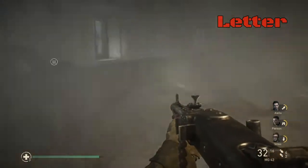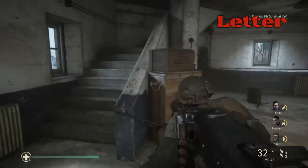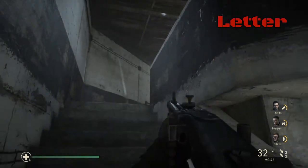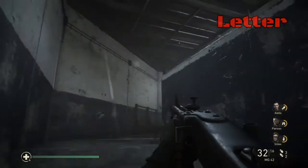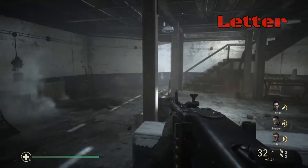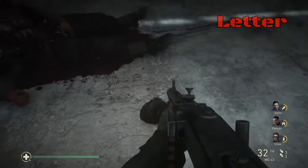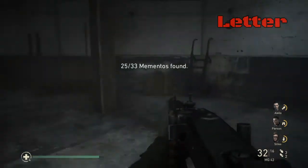First up is going to be the letter, which can be found in the very first tower. Now I say letter but it is actually the German canteen — for whatever reason the story description differs from what you physically see. As you can see, that looks nothing like a letter, however you will find this memento in the very first tower on the first floor.